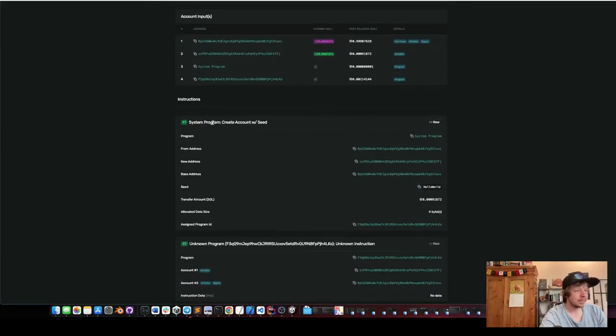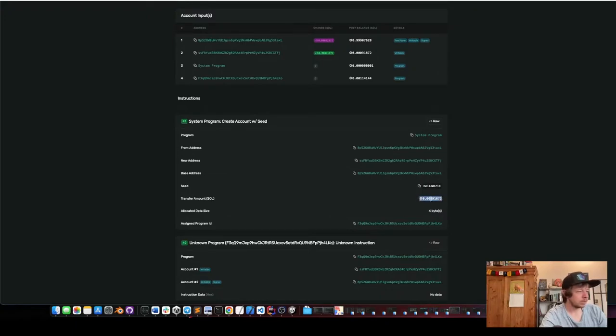The first transaction has two instructions. The first one is creating the account with a seed — the seed is 'hello world', which we will see later. You can see the cost and here's the size: four bytes because it's one unsigned int, and one unsigned int costs 0.000091 SOL.